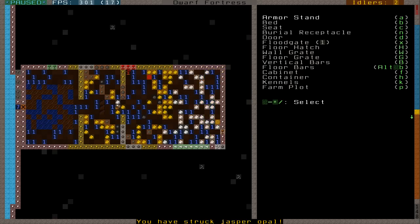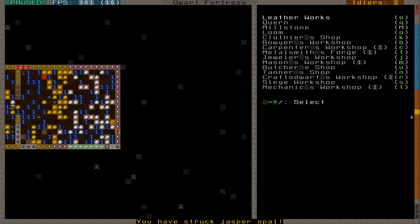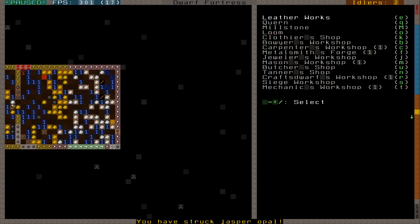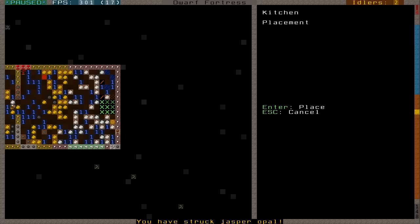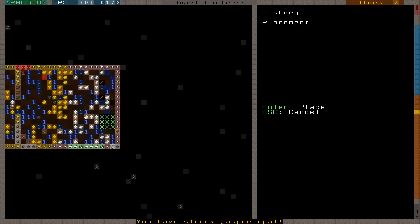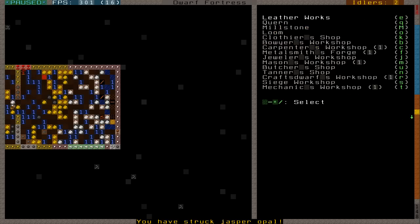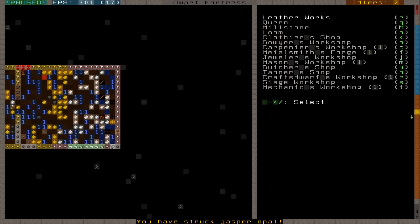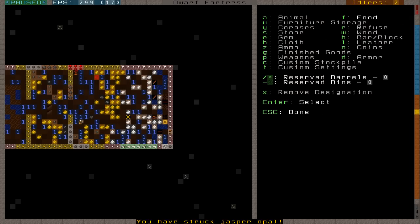From here, I'm going to go ahead and build a workshop. U for butchery, N for tannery, C for kitchen, H for fishery, and L for still. It looks like it's a perfect size for all five of my workshops. I'm also going to set this as a food stockpile so we can put all of our food in here.